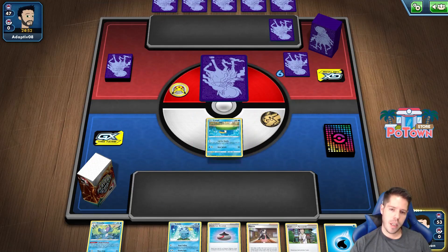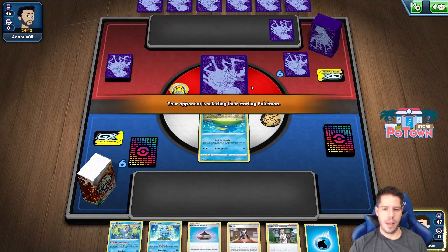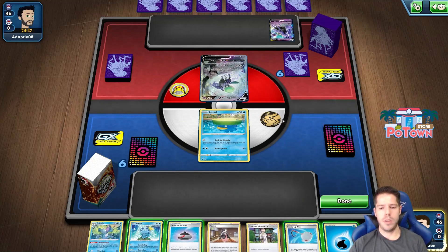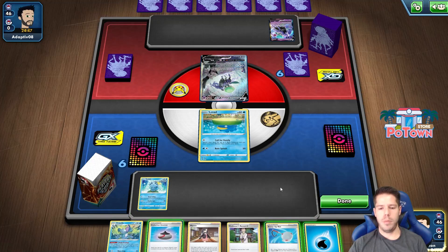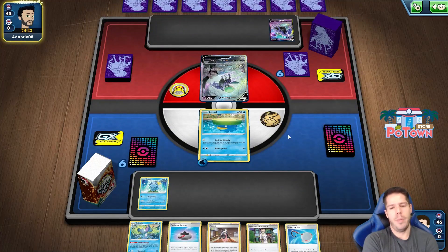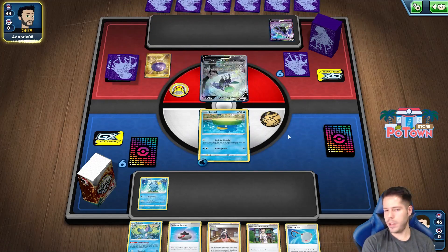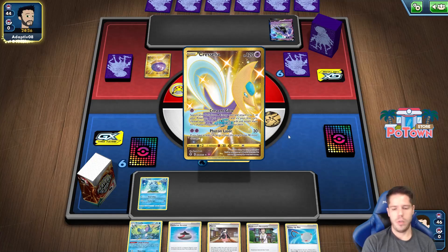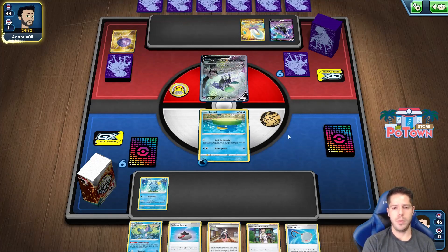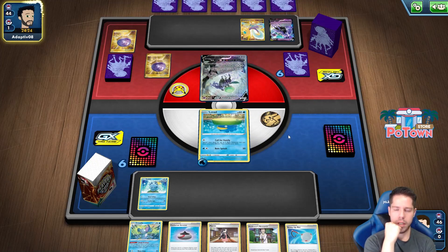I think I'm going to start with Lotad actually, because I do get the Call for Family attack. I don't know what I'm up against. I am going first, however, just in case I need to attack with Call for Family. I probably won't be attacking with Call for Family though. I'm just going to go ahead and pass here, unfortunately, with no Suicune and no Melanie access. So if I topdeck Melanie, I can Drizzile for Quick Ball. If I topdeck Quick Ball or Suicune, I can Drizzile for Melanie. So that would be pretty sweet, however it's not very likely.